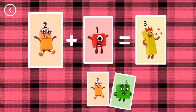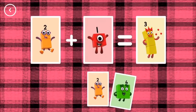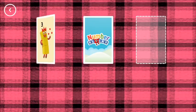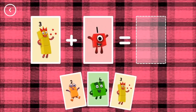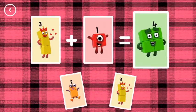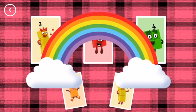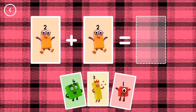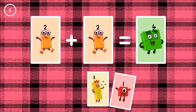Three. Two plus one equals three. Correct! Four. Three plus one equals four. Yes! Four. Two plus two equals four.